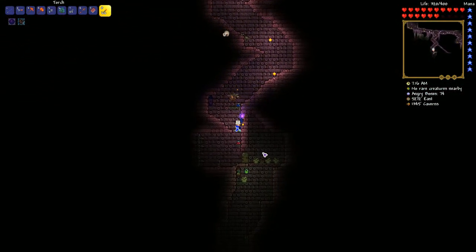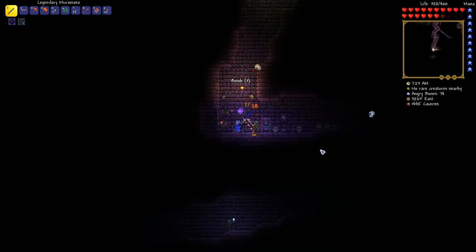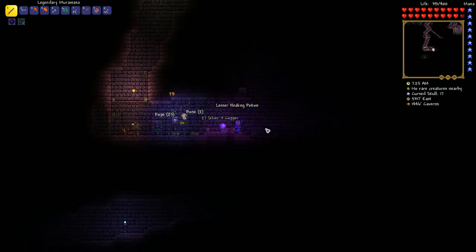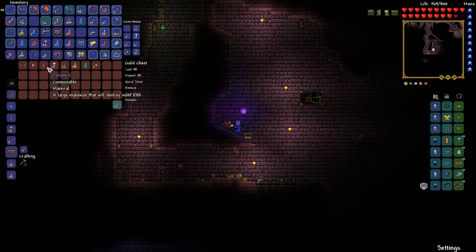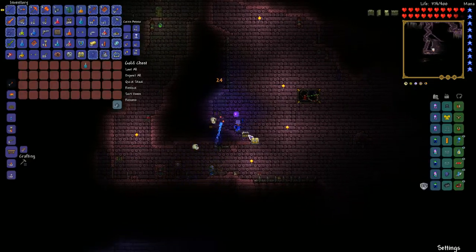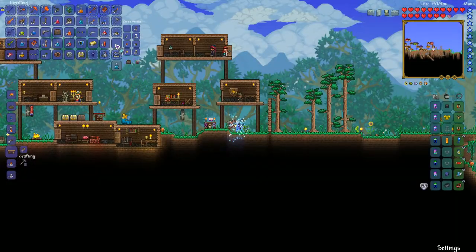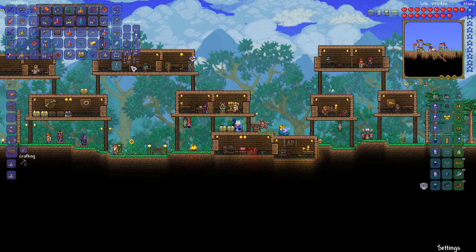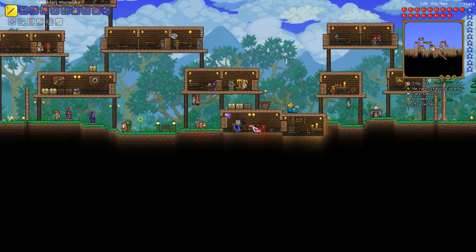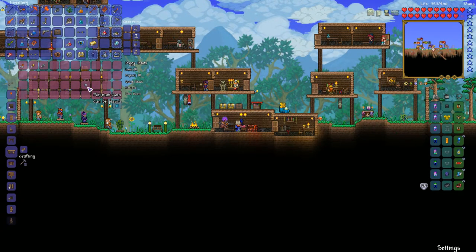In my opinion, before you kill Plantera you should explore the dungeon — because after you kill Plantera, harder enemies spawn in the dungeon. Put some torches so you can see the place and spot enemies. This place is big. I did not find the alchemy station, which is sad — I usually find five of them in one dungeon room. But at least we have a platinum coin, and this coin will bring me the wings!